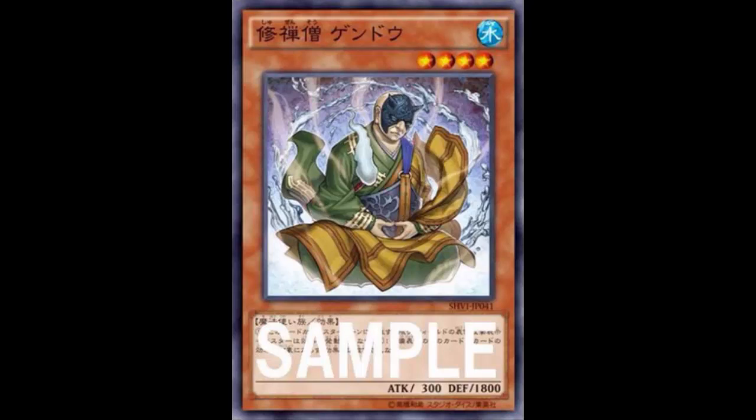You could use it in a stun deck — a Limit Area B deck. Summon it, switch it to defense mode, and stun with that. That's dirty! So yeah, you could go Limit Area B if you want to do that. You've seen them in stun and tachyon decks a ton of times.